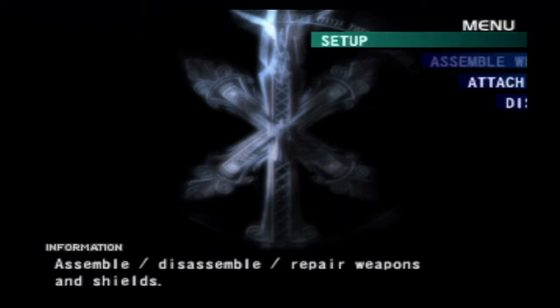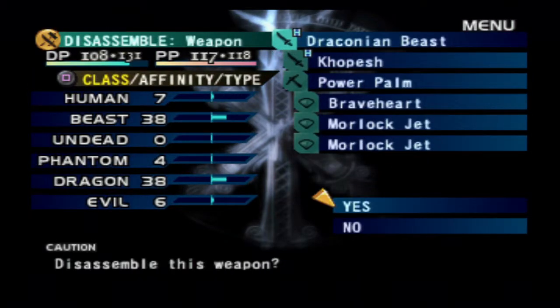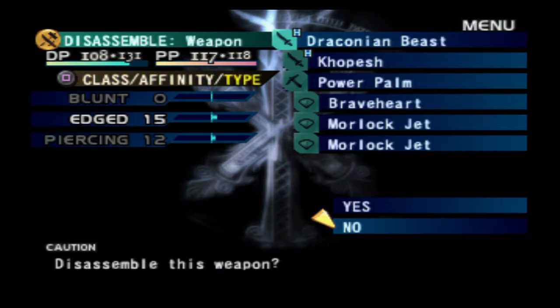As for my weapons — my Draconian Beast here... the Kopesh for these swords is the third highest sword. The next two we're not going to be able to get, because to get the next highest sword you actually have to have another Kopesh to combine, and unfortunately I do not have another Kopesh. So that kind of sucks.